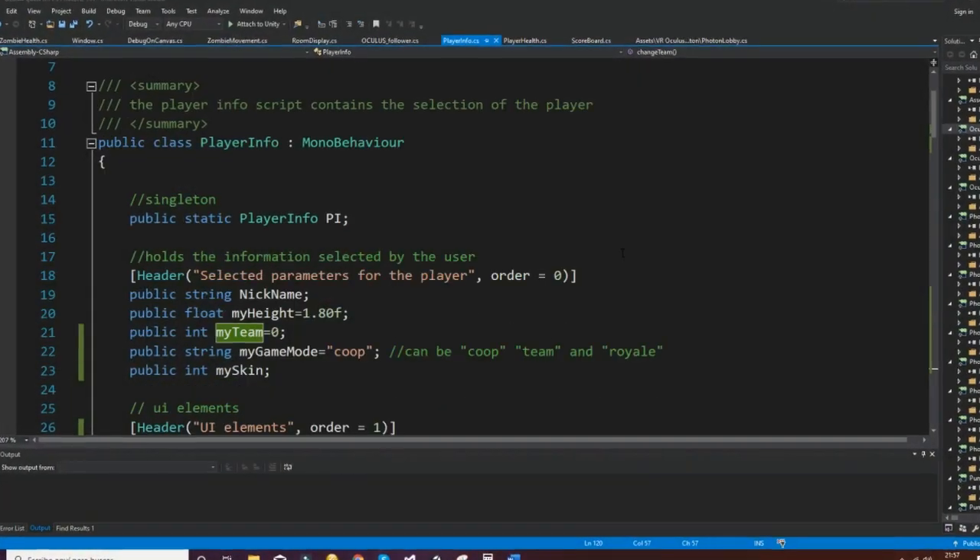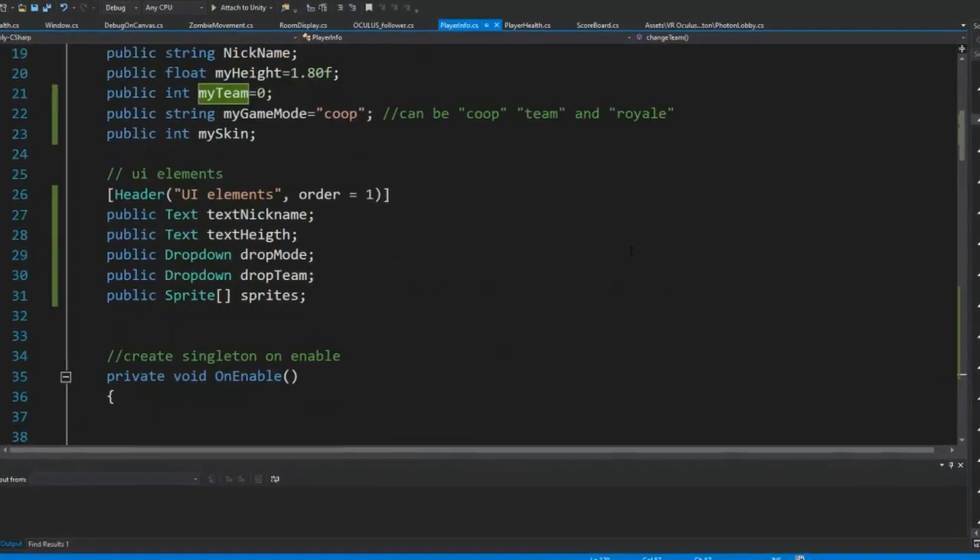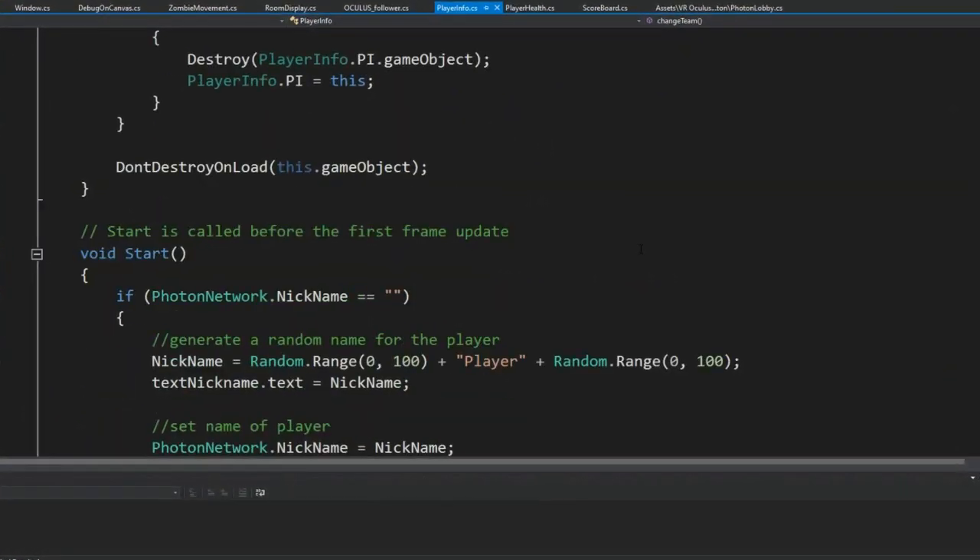We provided transparent and easy-to-understand code, which is commented every three lines of code.